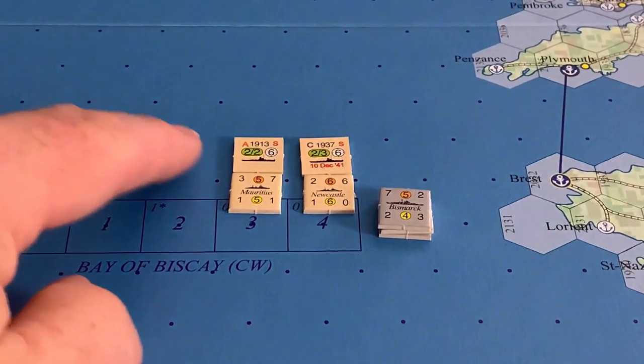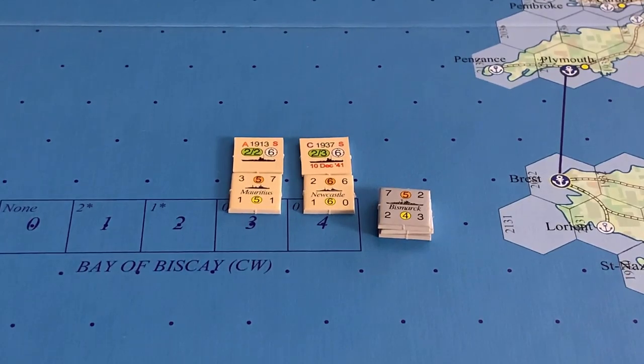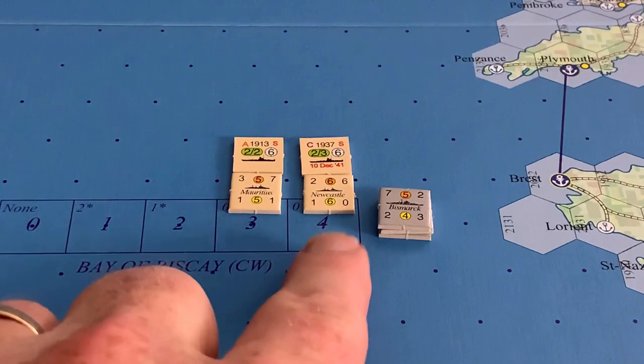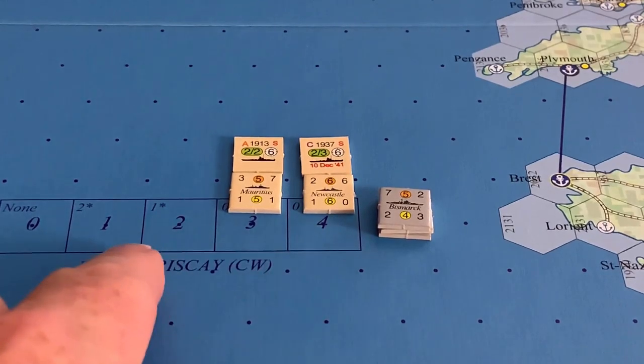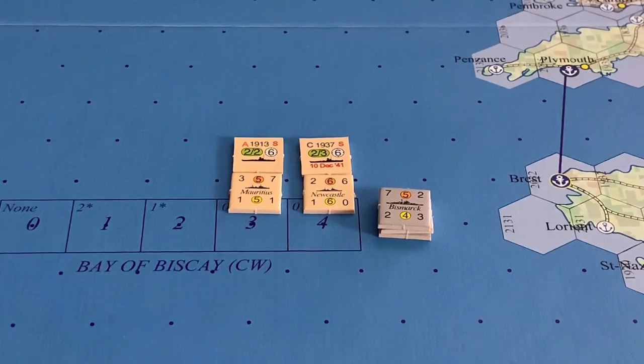Having turned a unit face down and declared whether or not you're committing your submarines, you then make a search roll, just like you would in a normal naval combat. If the search roll is successful — which means you've rolled equal to or less than the modified search number of a section that has your units involved in the interception — you have successfully intercepted the moving stack.